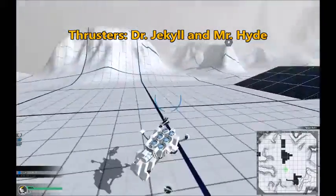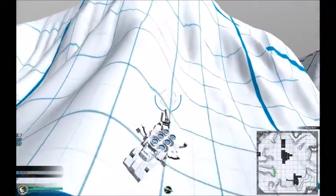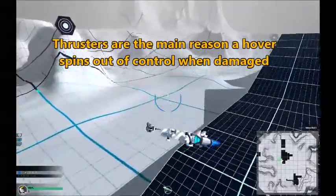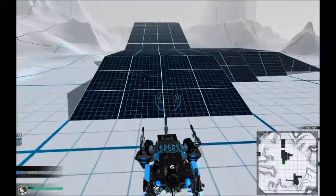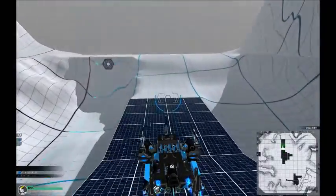So I said thrusters have a good and a bad side. Look at this for example — if this is supposed to be a heavily damaged robot, it has some balance issues sure, but it actually controls fairly well. Now this is the same robot, and look what happens when we put thrusters on — it spins out of control almost immediately. So thrusters make you go faster, accelerate faster and make climbing easier, but they also cause a lot of problems as you can see.